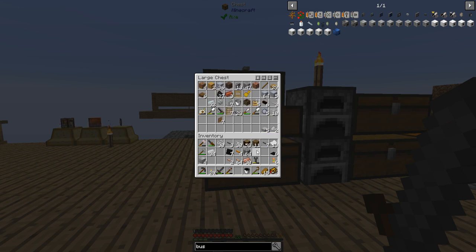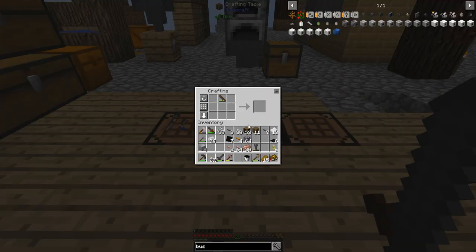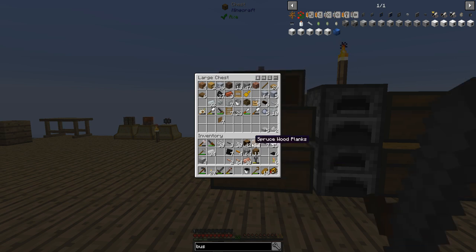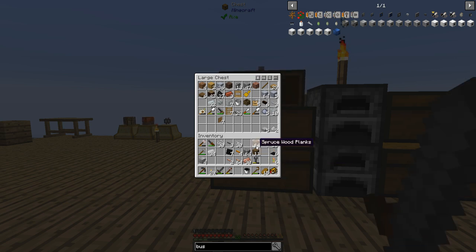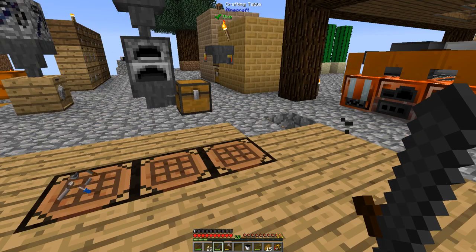Let me just turn all this into the components. There we go - put that there. So 2 chests, and I have one for input and one for output.